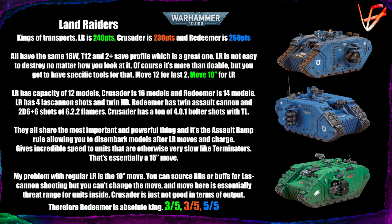The supposedly the capacitors for the lascannons take up so much space that the Land Raider is two inches slower, but I don't believe that — I think it's a mistake they decided not to correct. The regular Land Raider has 12-model capacity, the Crusader has 16, and the Redeemer is 14. The Redeemer's capacity is probably the most important because it lets you fit a unit of six Gravis — each taking two slots — plus a character.